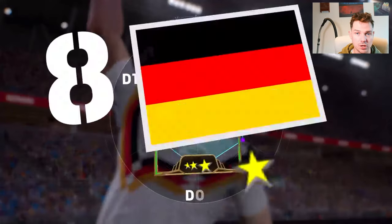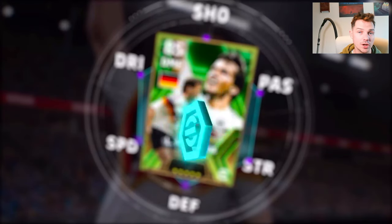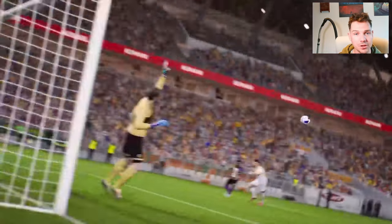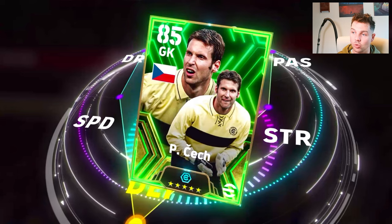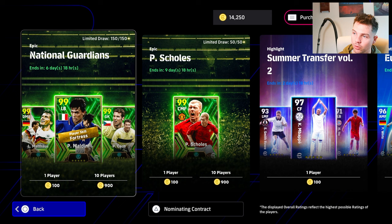Matthaus is a player I'm really looking forward to using as well — I haven't really used him this season. And of course we do have Czech. I'm going to show you a version of Matthaus if you already have him, as a lot of people spun for Czech and Matthaus before. Maldini is going to be the mainstay in this squad. This is part of the National Garden Guardians Epics.